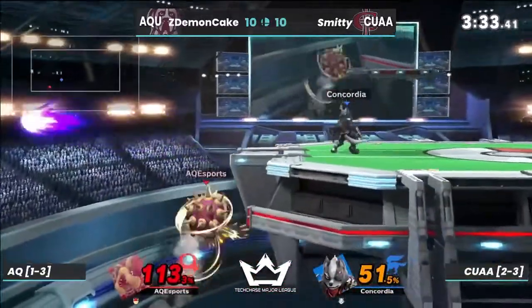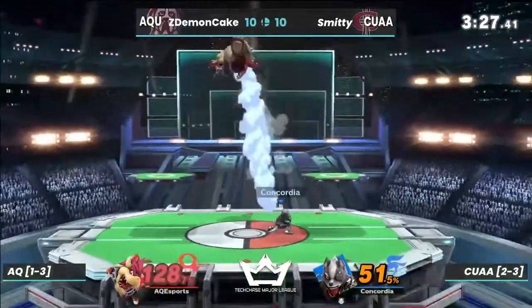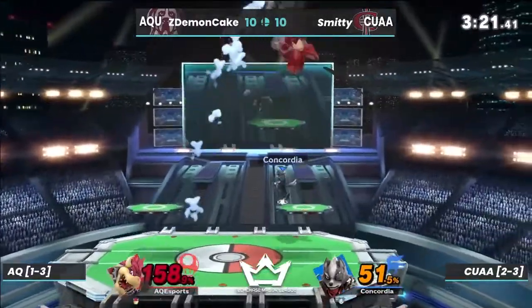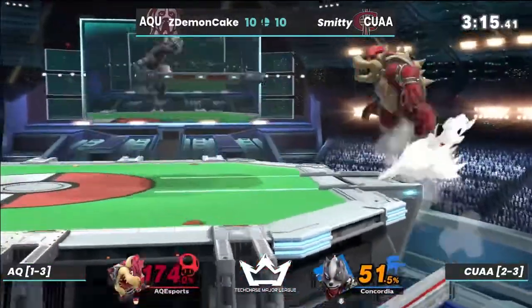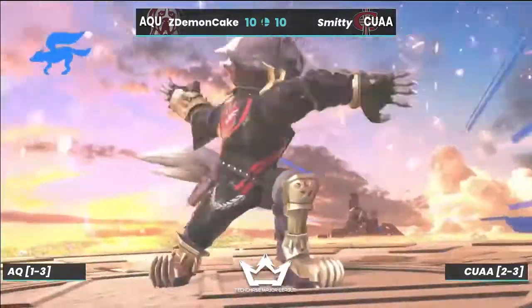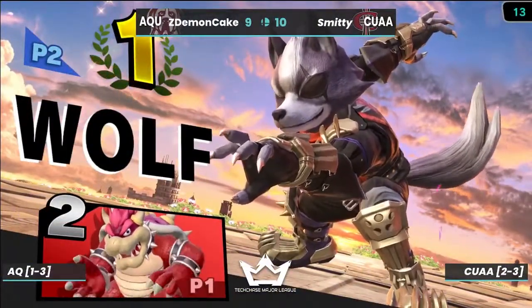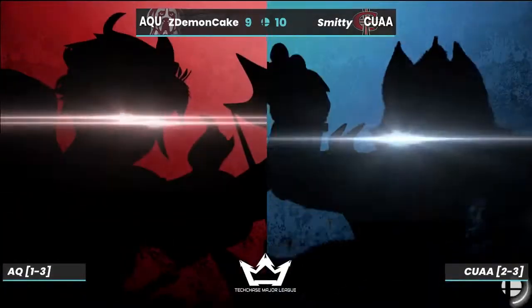Flame breath is a very good tool. Z Demon Cake is working his way back onto stage. Up throw finds the hit but not gonna get the KO — 145 still lives, Z Demon Cake. It looks like Z Demon Cakes jumped from ledge one too many times; that was the second or third time Smitty was able to get that read with the back air and secure the stock. Four and one, very interesting win.